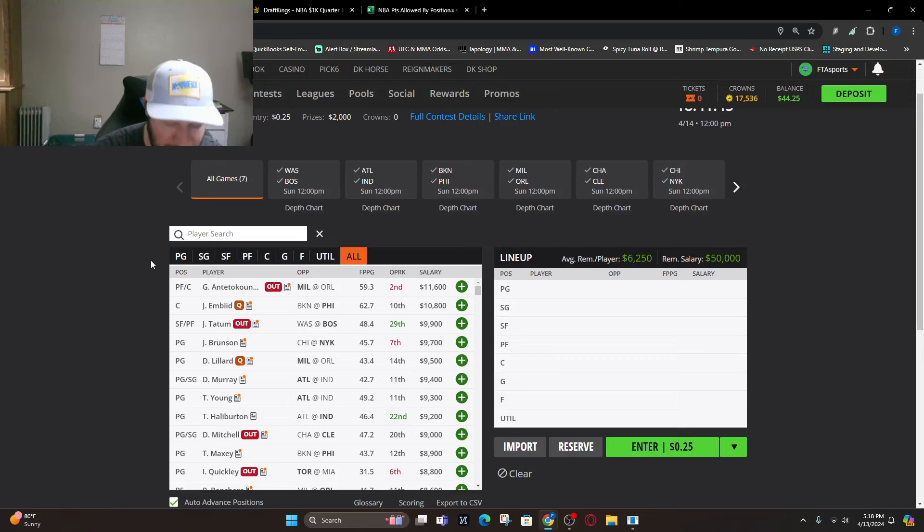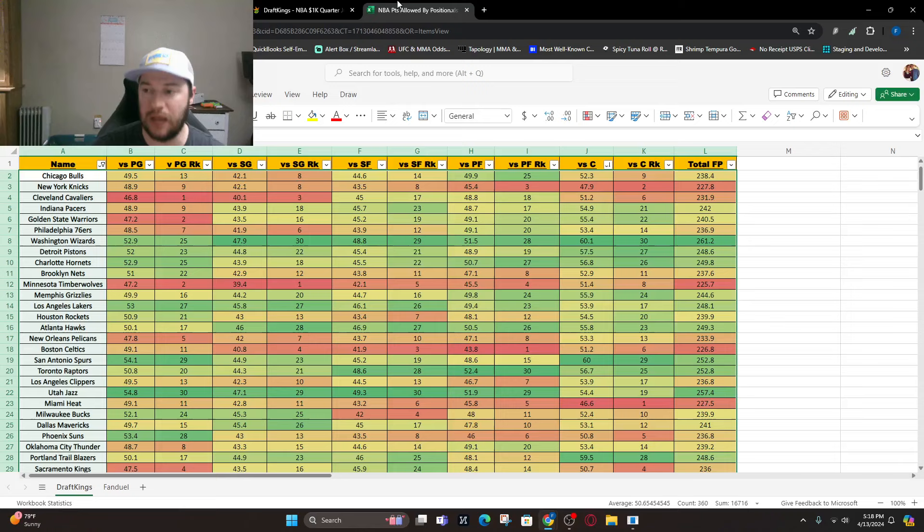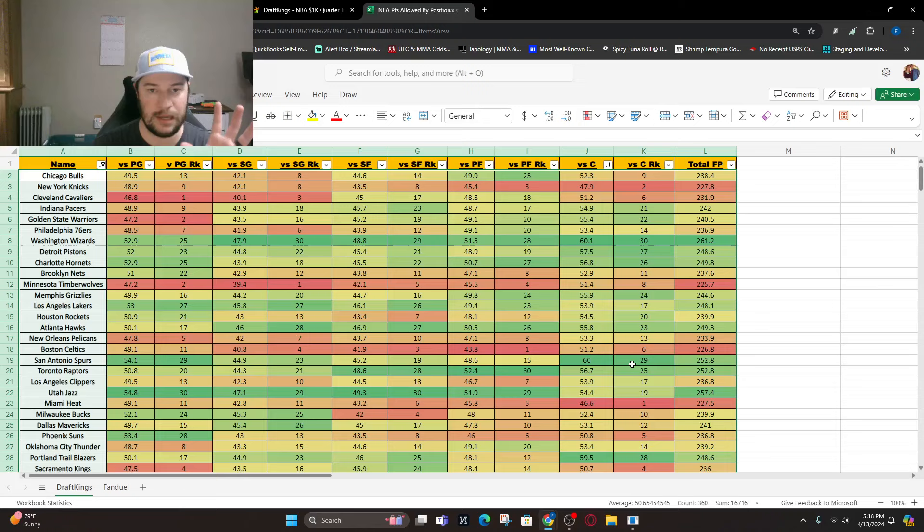Those are the projections for the main slate — top five at each position. If you want to see three top, three mid, and three value at each position, that is in the article linked in the description. Now we are going to build a lineup using the tool. You click on it on the website, it brings you to the page, and you can expand it to its own window.